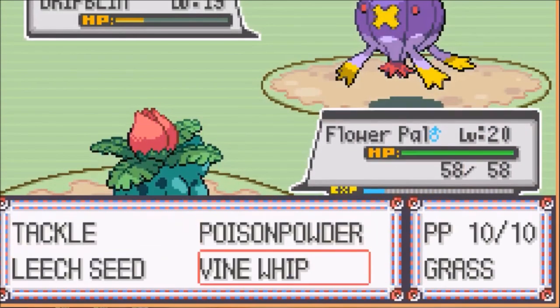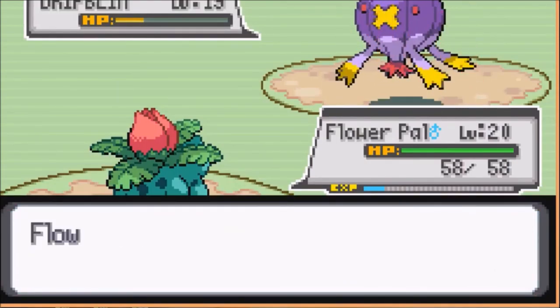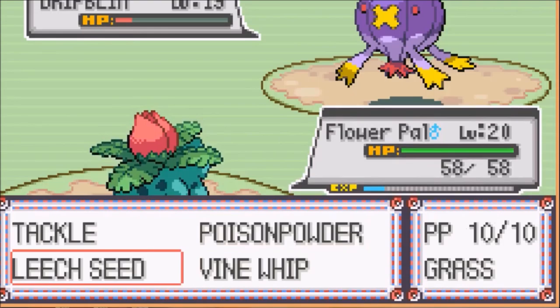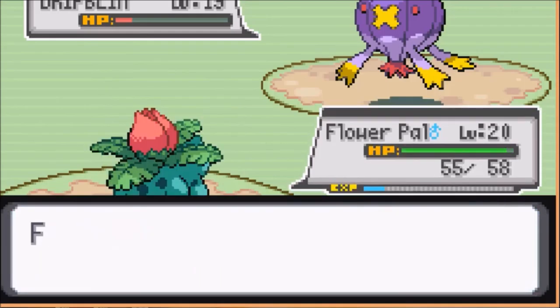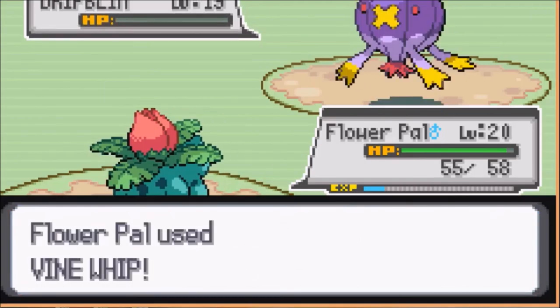Flower Pal sits on the bench until we need him — he's the homie, basically. Oh god, I didn't do that much. Should I just Leech Seed it to death? Nah, I'll just keep using Vine Whip I guess, cause it's gonna die eventually. There we go.